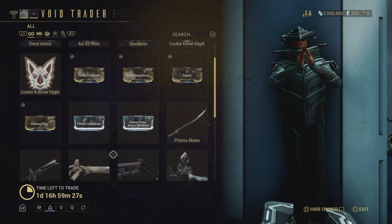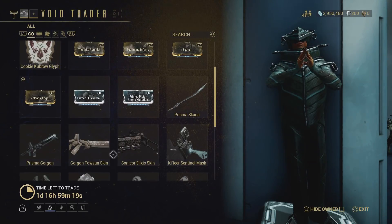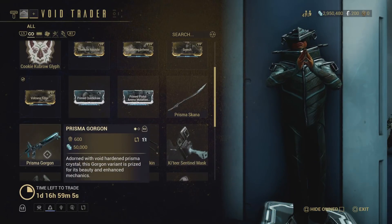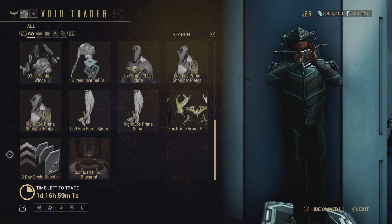Besides that, we have the Prisma Skana, which is currently a pretty good melee weapon with a nice augment — so if you're looking for an augmented melee weapon, that's a decent choice. You also have the Prisma Gorgon. Out of all the Gorgons it is definitely the best one — it's a fairly generic crit rifle, but that's not bad if you like the heavy machine gun aesthetic it has going for it.